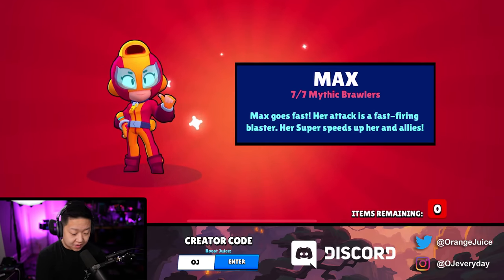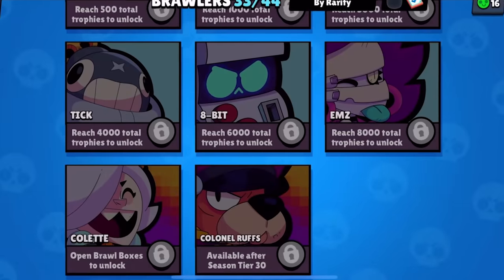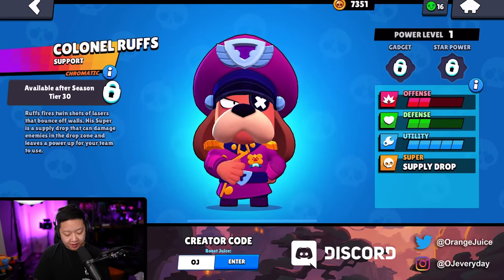And that's a Sleep Simulator - that's alright. We'll be back for this. It's Lunar New Year. I was just opening a mega box not thinking anything because it's just a free one. But we unlocked Max! We're only missing Colette - that's an epic brawler. And we have to unlock Colonel Ruff's at tier 30.